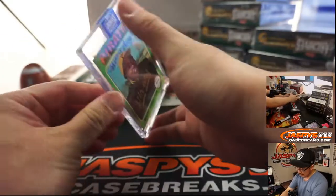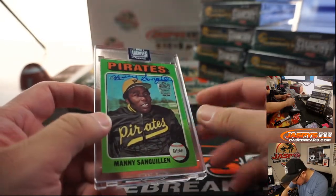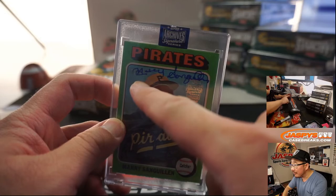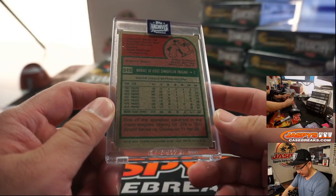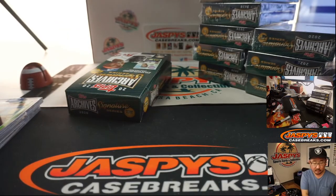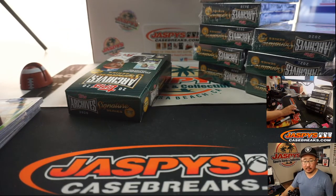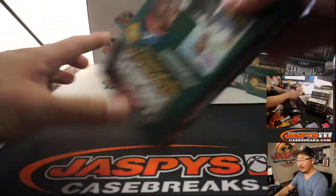We've got another Pirate — that's Manny Sanguillen, signing right over the number here, 5 out of 23 on that one. Manny also going to Jimmy. All right, 2 for 2.